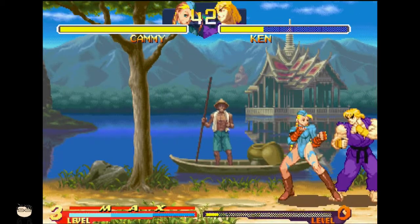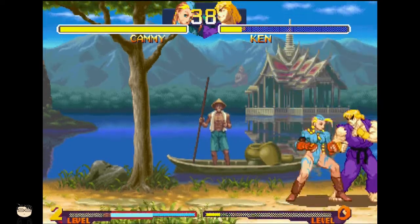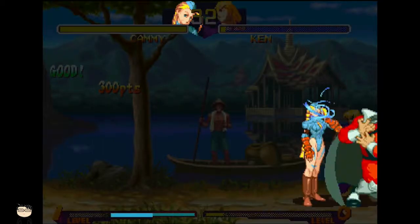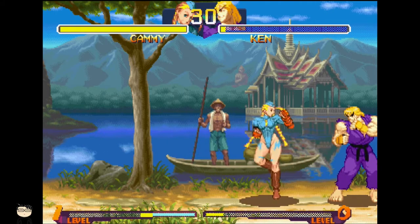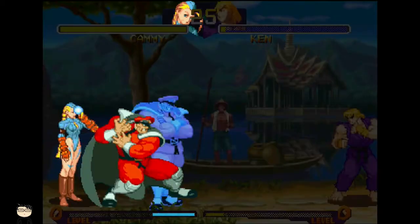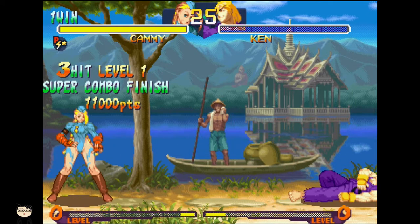All right, let's see if I can pull a follow-up. Oh, stop. Not that one. Oh, there we go, but it's too close. Let me stand back — pretend you didn't see that. She can get assistance from Bison. What kind of a super is that?